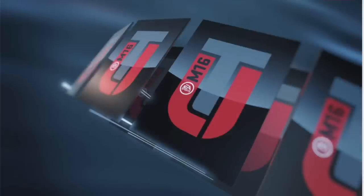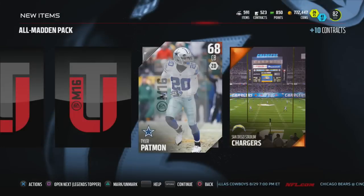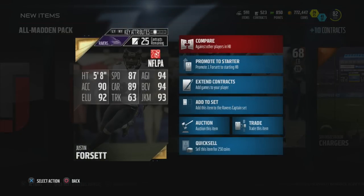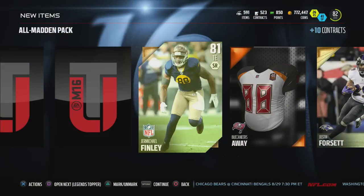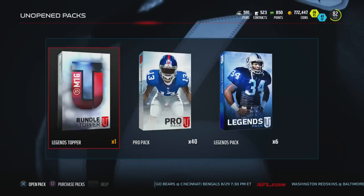Here we go all Madden pack - let's pull that Jason Taylor. Robert Ayers. Let's get some red paint, we need some red paint. Justin Forsett - not a bad pull, 84 overall, 87 speed, 90 excel, 94 agility, not bad. He's 5'8 and those smaller running backs run pretty good. Jermichael Finley - I don't know why he's still in the game, he's probably not playing ever again. Alright, those are the packs, let's go ahead and jump into the legend packs.